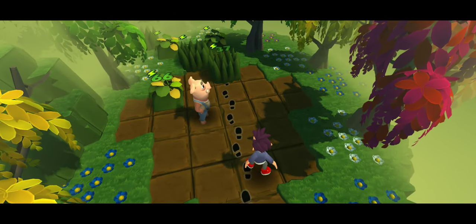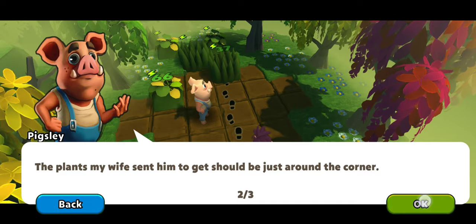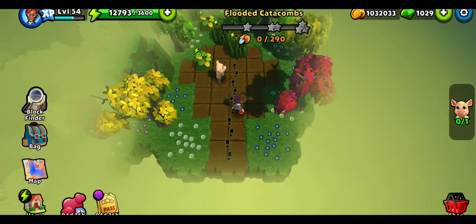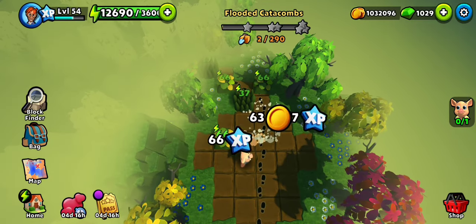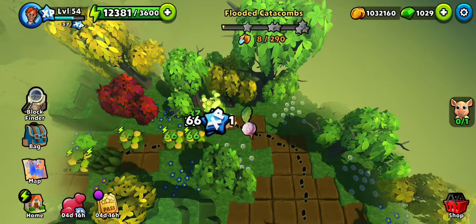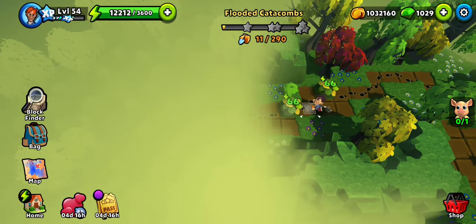Hey y'all, welcome to the Dead Catacombs — the second location of the second side quest of Chapter 5: Revenge. Pixley and his wife sent their son on an errand, and he has not returned. He also seems to have taken the vase that appears to be causing all the mystical things we saw in the previous location.